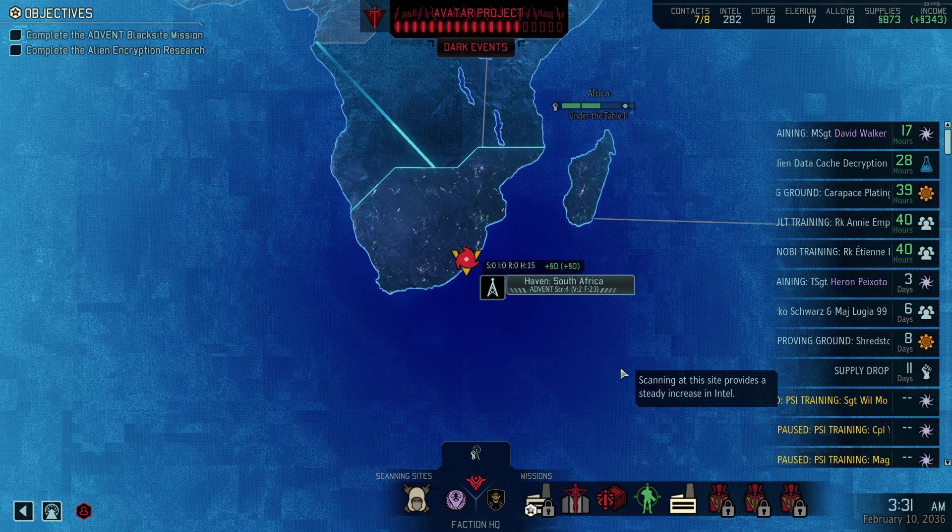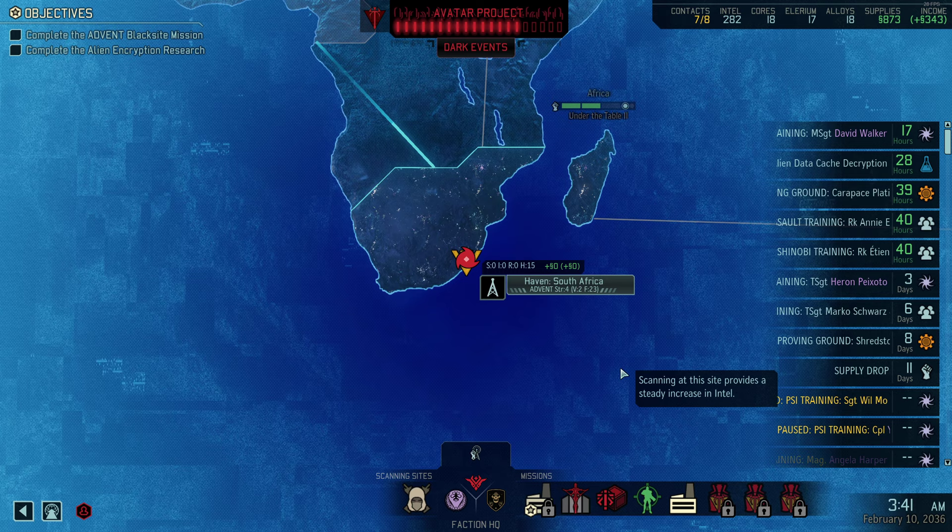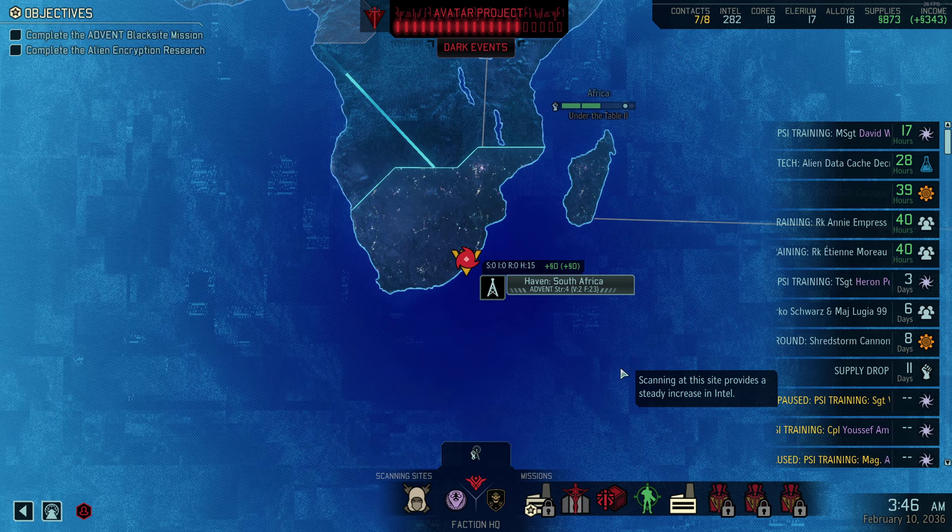Greetings, hello and welcome to the quick and dirty strat layer tutorial for Long War of the Chosen. We're going to skip most of the details here. If you want a more detailed tutorial, check the playlist down below — there's a detailed haven management, strat layer, and infiltration tutorial. This is going to be quick and dirty, hopefully done in five minutes.